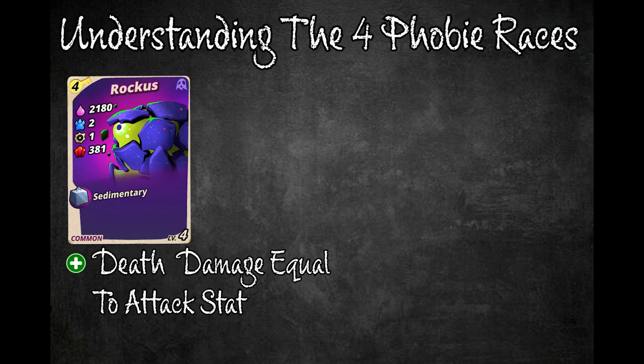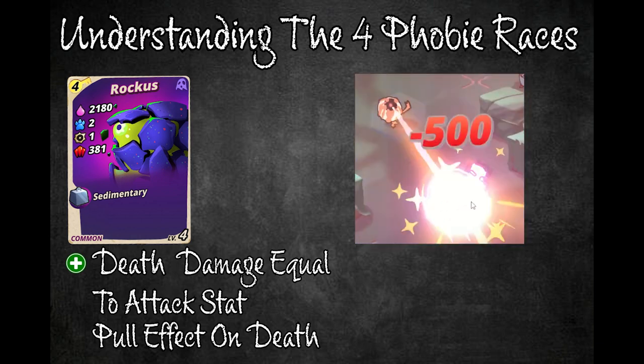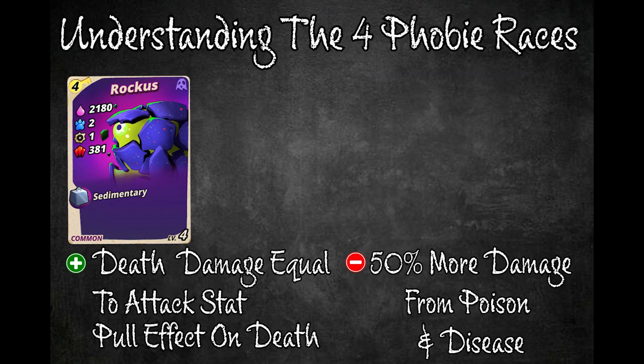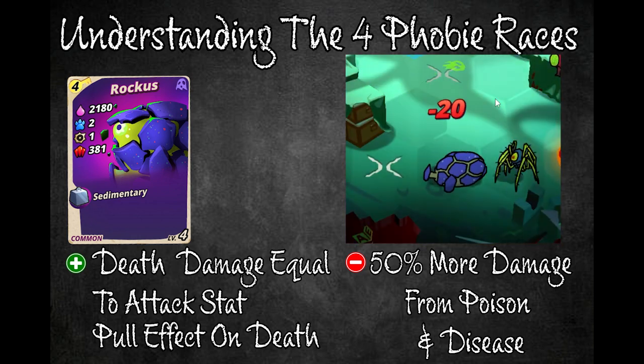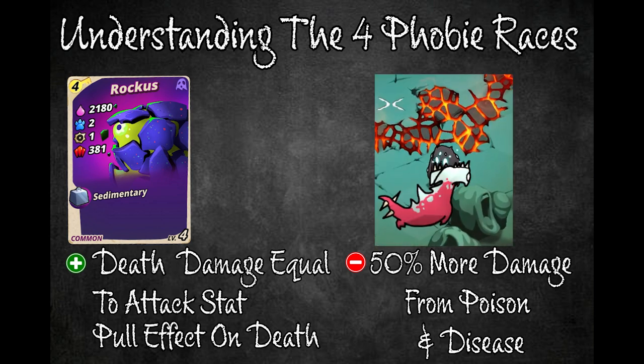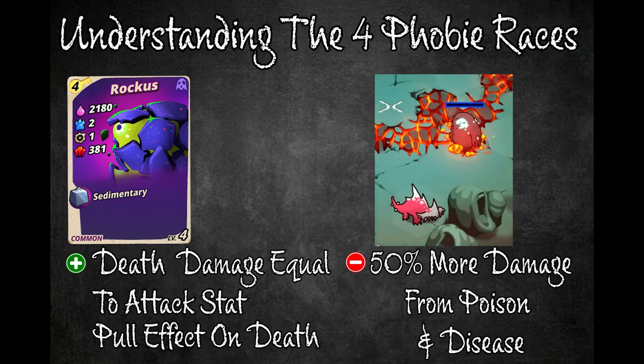Next we have dimensional phobies, whose advantage is that they deal damage equal to their attack stat to the phobia that dealt them the final blow, while also pulling that phobia one tile towards them. Their disadvantage is that they take 50% more damage from poison and disease effects. It is best to let dimensional phobies die off from poison or disease, as doing so will not trigger the death damage and pull effect.